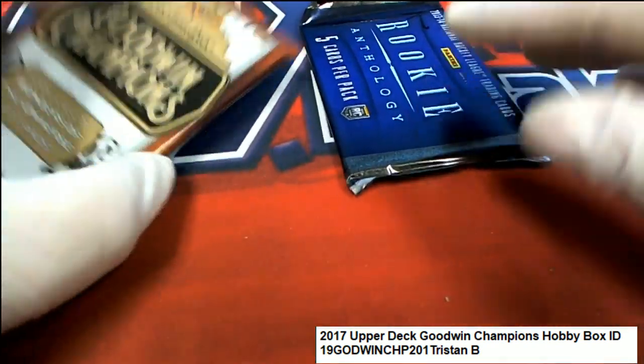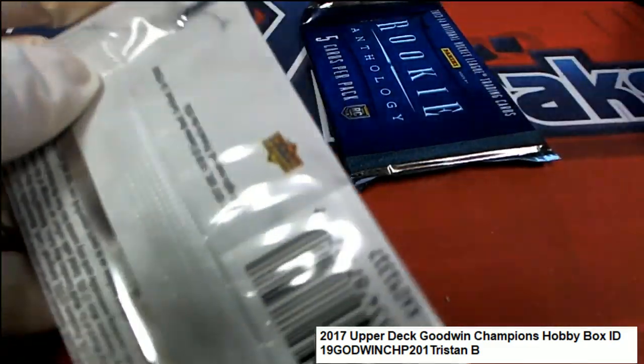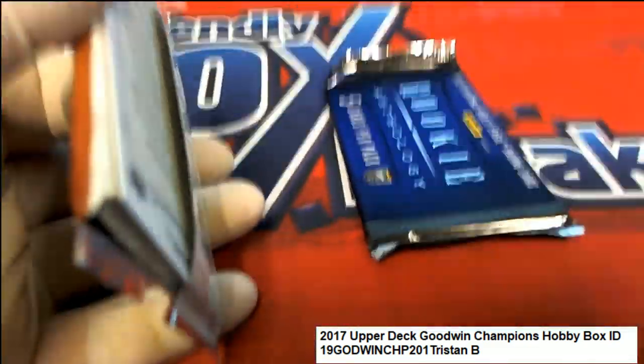That's right, Tristan picked number seven in both of these, and we'll start with Goodwin Champions and see what you can get in there.